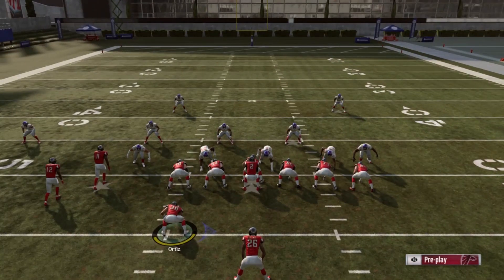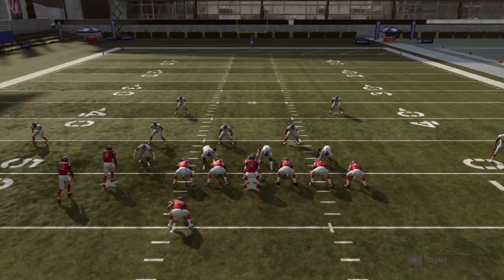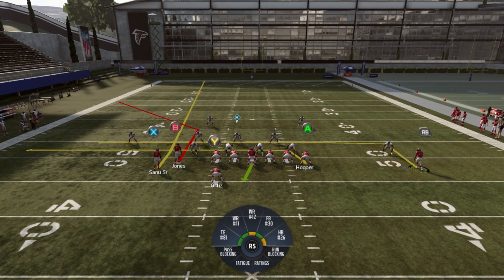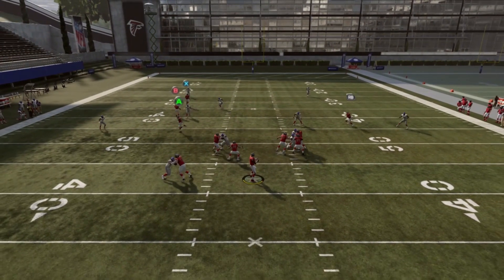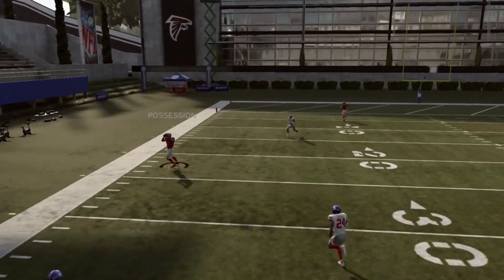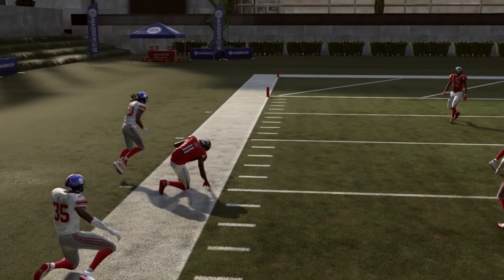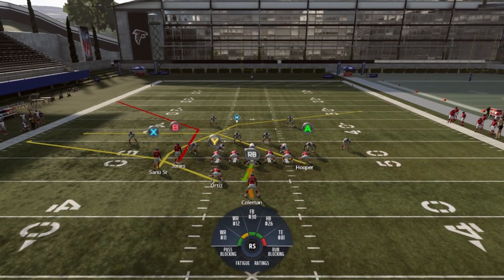If we want to get creative with our running back, we could do stuff like this — now we have a trail concept and a flood concept. We wait, the corner route's open, hit the corner route, take your 30 yards. This is going to replicate a lot of the route combinations you get from Gun Bunch and Trips Tight Uneven, and we're in a pretty heavy package under center. People aren't going to really be expecting this because they've never seen it before.